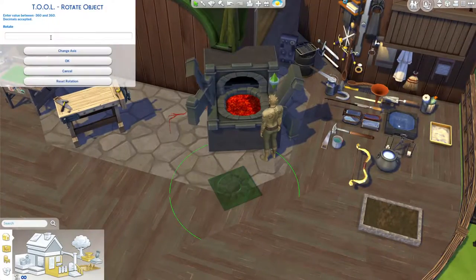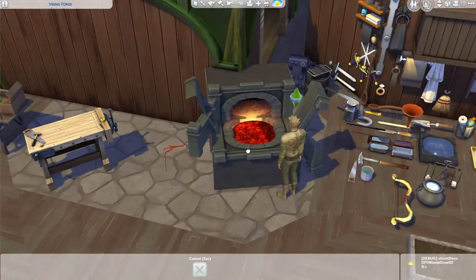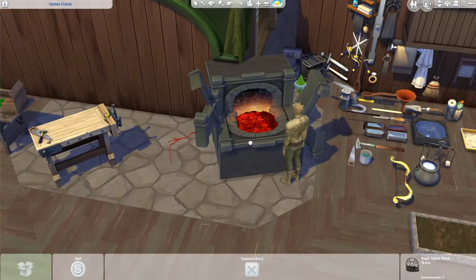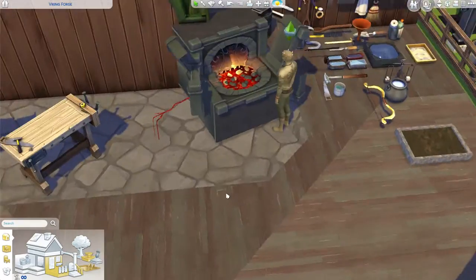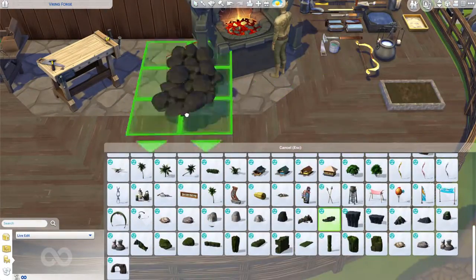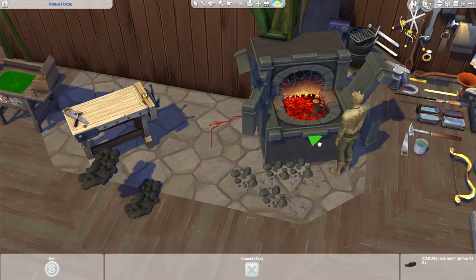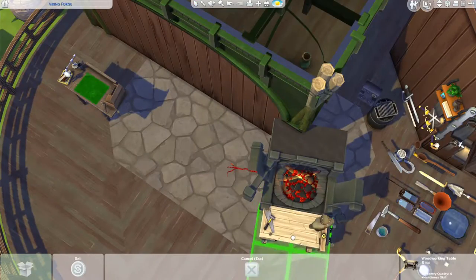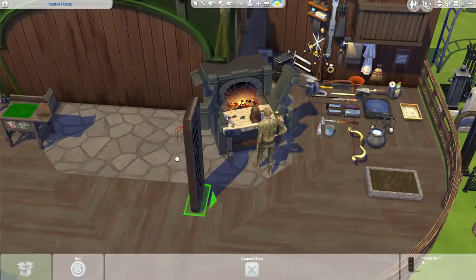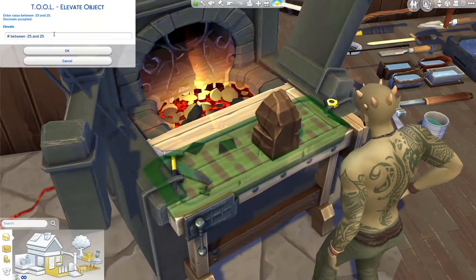In here you'll see part of the shape of the barracks that I had built - I needed it as a reference to shape this forge around. If you're wondering where I got these objects that you might have never seen before, Arnie has this world edit mod that has debug objects that are not custom content - they're live edit objects from the game that have never been released.